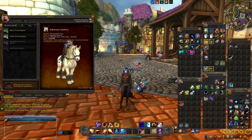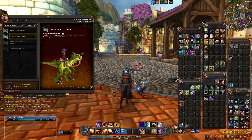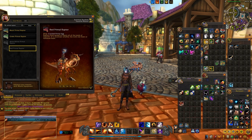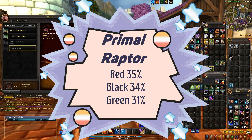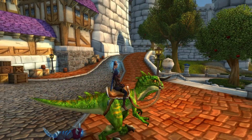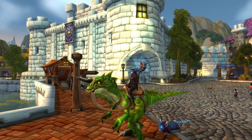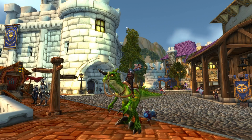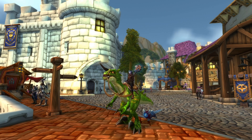Oh, those sweet serotonins — give it to me! Now you might be wondering how often are the drop chances for getting the red, black, or green one. For the Primal Raptors, once you acquire the egg you have a 35% chance of it being red, a 34% chance of it being black, and a 31% chance of it being green. So that means if you're missing the red one, you could keep getting black or green — it's not a guarantee that just because you've learned some that you'll get the color you don't have. Keep that in mind as you come out here.